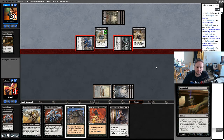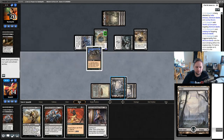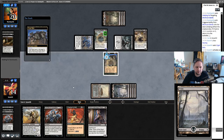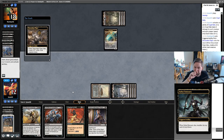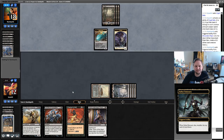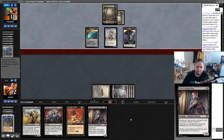I don't want to expose Crypt Rats to potentially getting removed. So here's the plan: play it, spend two black mana, deal two damage to everything. I should have done this in upkeep so they wouldn't have summoning sickness, but learn the hard way. If they don't play any creatures, the Thorn of the Black Rose plan is still at the door.